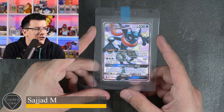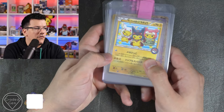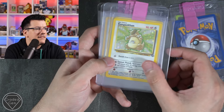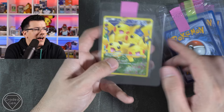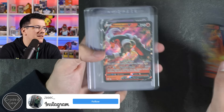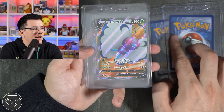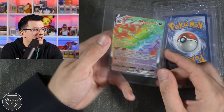Next up we have Sajad who has got a Greninja GX from the Hidden Fates Shiny Vault — I think Greninja got voted the most popular Pokémon last year, so congratulations on getting the Shiny Vault pull and best of luck with your grade. Next up we have Callum, starting off with these Pikachus. We've got the Ancient Mew promo, a Pikachu Blackstar promo from the Ewida series, Kangaskhan from Jungle, Dark Blastoise from Rocket, Raichu from Base Set 2, Clefairy from Base, Gyarados, Charizard EX from Flashfire, and the big Pikachu Full Art from Radiant Collection — you know I love Radiant Collection, best of luck.